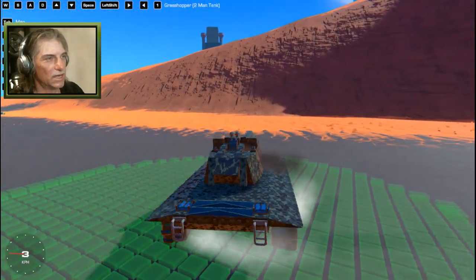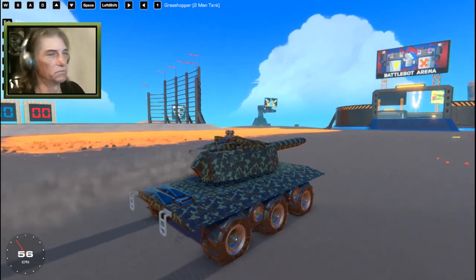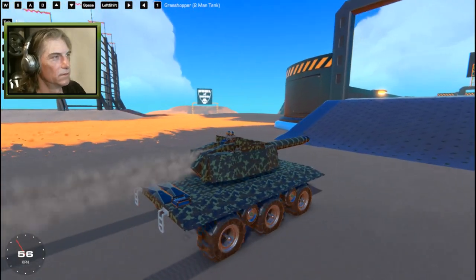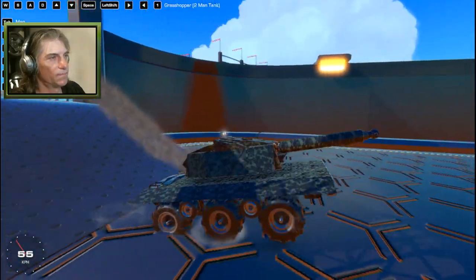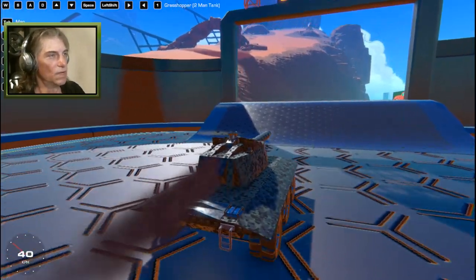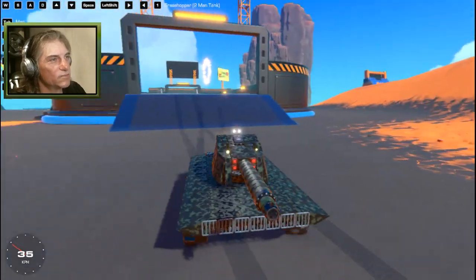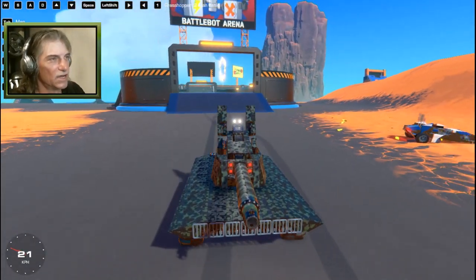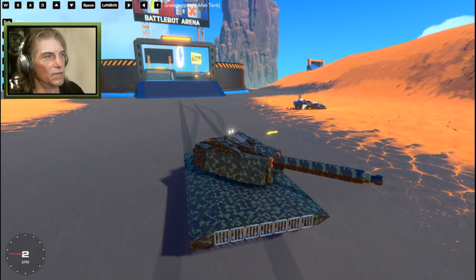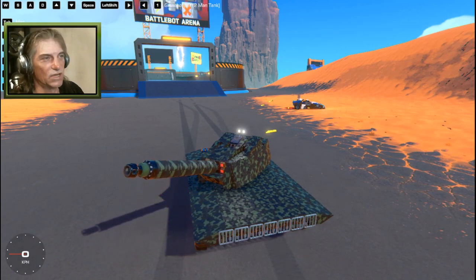We got fairly decent tank steering, decent speed as well — for a tank. 60 kilometers an hour tank. Watch out for the dynamite. We got lots of wheels underneath, decent clearance, some off-road capabilities to get us where we need to go. Space bar is for our cannon. Left shift fires our two mini cannons which are tucked in here — part of these that open up. The arrow keys rotate the turret, which is normally controlled by the gunner. The up and down arrow keys lift and lower the barrel.